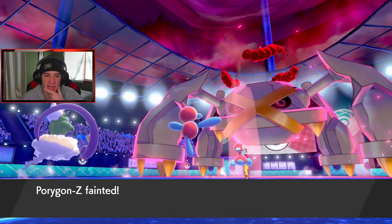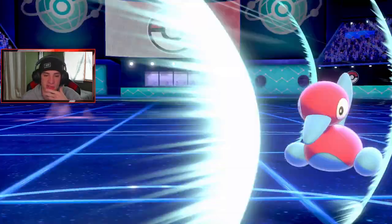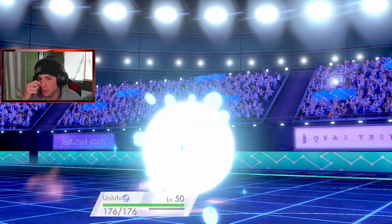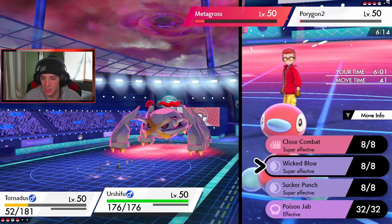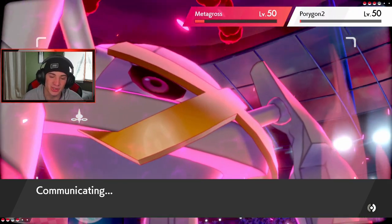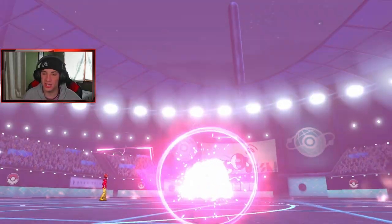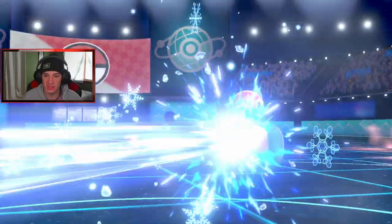Wait, am I Choice Banded? Yes I have the Choice Band on Urshifu. Sucker Punch is going to have to be the move — we have to get the first hit and take out Metagross. If we don't land Sucker Punch, he's going to take us out and it's GG. Air Slash coming out here and Sucker Punch is our Choice Band locked move. Then Reguleki can pop up on that Tapu Fini for me. Get out of here Metagross — yo we're thriving! Good call bringing Reguleki — I don't think we would have won if we'd brought Incineroar, because Finny just eats up on Urshifu and Incineroar.